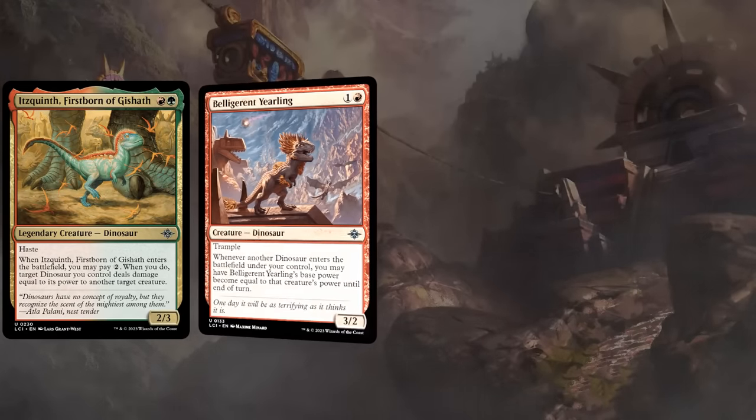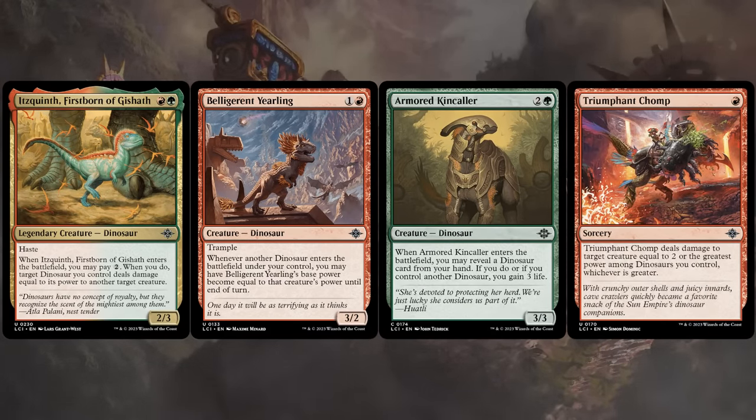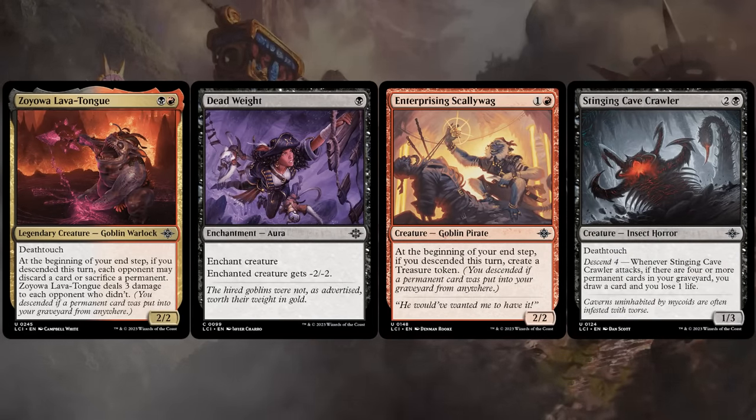Red-green is all about dinosaurs, and it can certainly come out the gates pretty quickly with a good draw, but it can also play a longer game where you just want to cast some more expensive dinosaur cards and leverage some of those dinosaur synergies. We are back to Descending in black-red, but this time it's a bit more aggressively slanted. A card like Deadweight is perfect for this archetype as a removal spell that also counts as a permanent card potentially going to the graveyard to enable those Descend synergies.